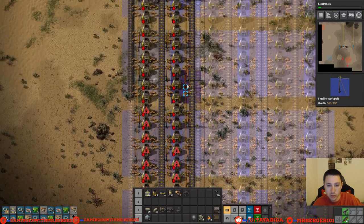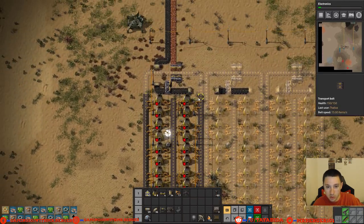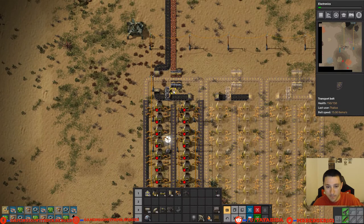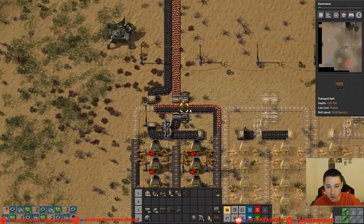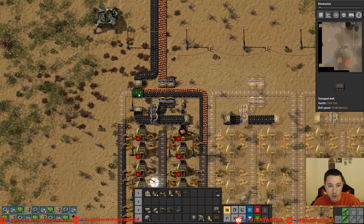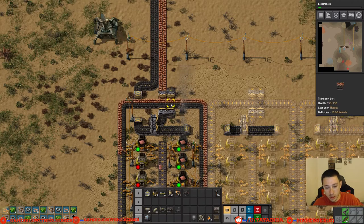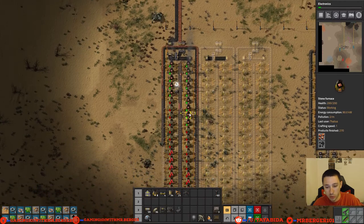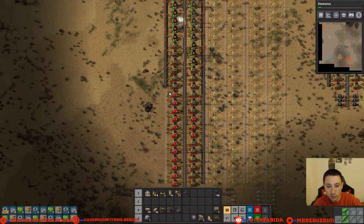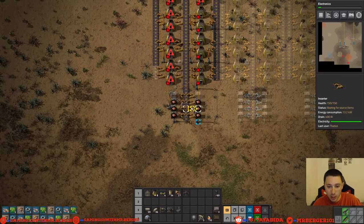Belts require iron plates and iron gear wheels, and we could use circuits too. We'll just keep handcrafting — get the copper and the iron down and we should be good. We got a few underground belts, and now we have more inserters so we can finish up this last bit. Some power poles too — plenty of those. Click and hold to make sure we get them all in the right spot. Let's get everything rolling — pick up some copper if needed, and make sure to split it right in the center where the splitters are.